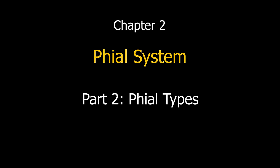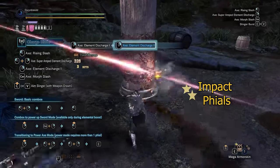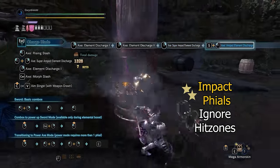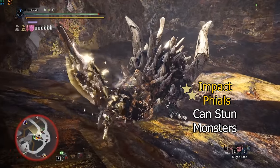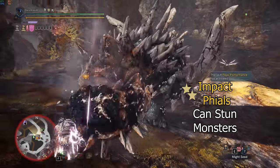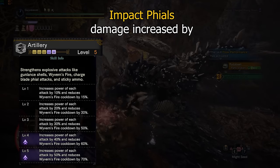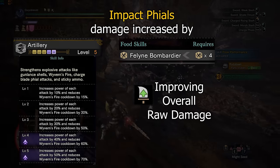There are two types of phials: impact phials and power element phials. Impact phials look like yellow electricity. They ignore hit zones and deal fixed damage to every part of the monster. Impact phials can stun monsters with enough hits to the head. The damage of impact phials can be improved by the artillery skill, feline bombardier canteen buff, and improving overall raw damage.